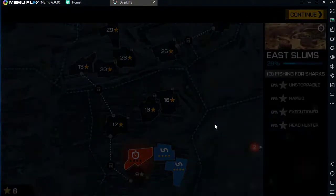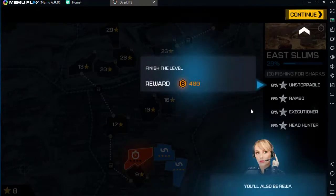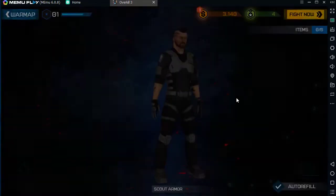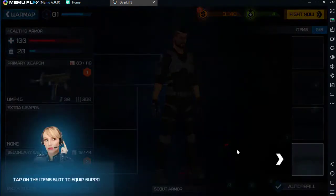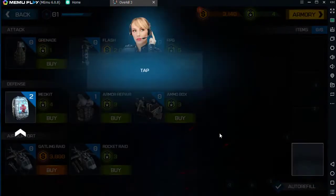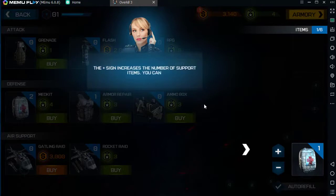Now listen carefully — to earn stars you must complete these missions. Tapping on the mission name shows the objective. You'll also be rewarded with experience, money, and even medals. Tap on the item slot to equip supporting items. Tapping on the med kit will equip it for the fight; the plus sign increases the number of support items.